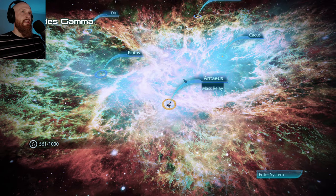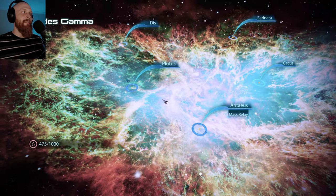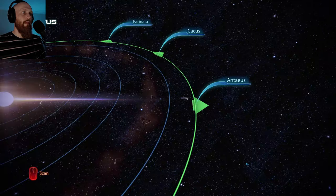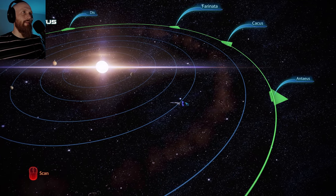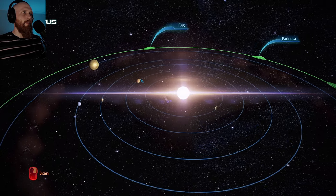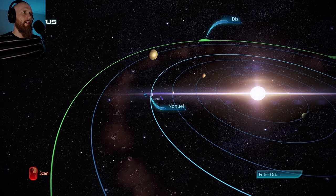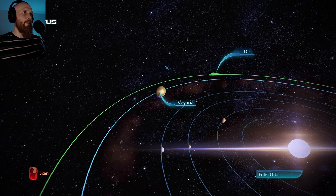I think we've been to all these systems before. Oh god, we're low on fuel, so we're going to need to find some fuel at some point. We're in the Plutus system - Mingito, Maidler. At least they don't ring a bell with my limited brain power.